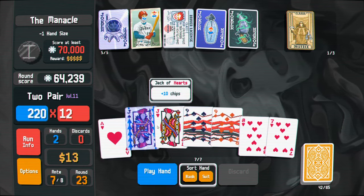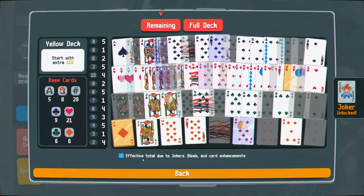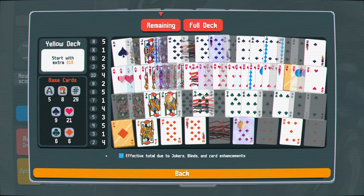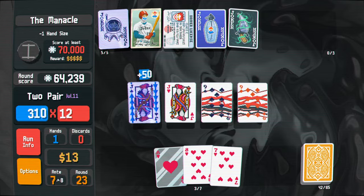Do I want to play this? I'm going to make the ace into a glass card. I feel like I have another glass card ace, right? Somewhere - I don't know, we'll find out. For the final boss, since it's already ante seven.